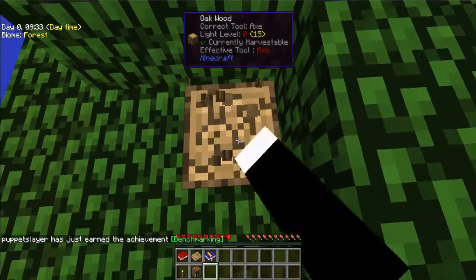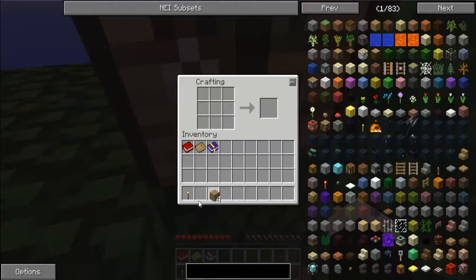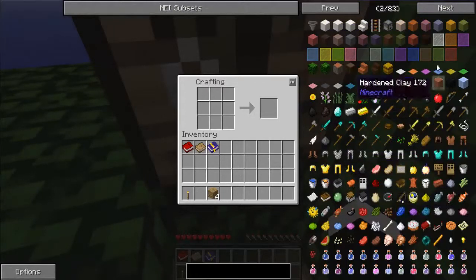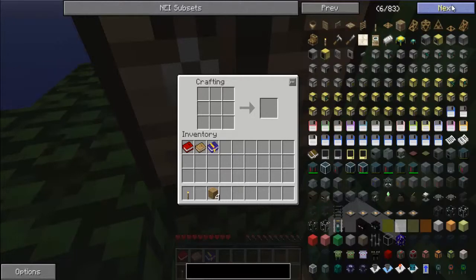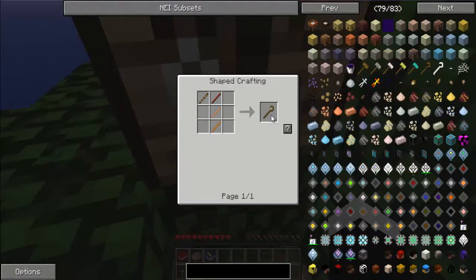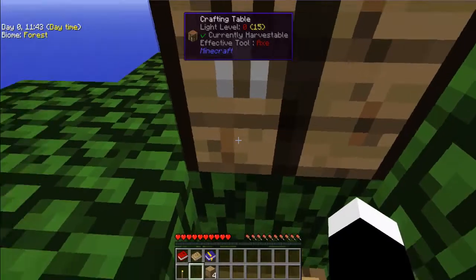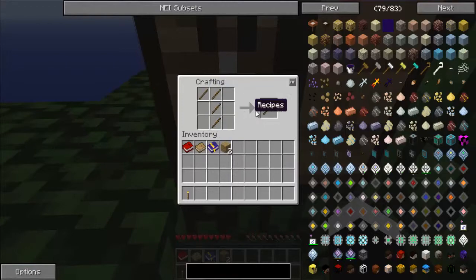We're going to turn this next one into — I think it's called a sieve. No, not a sieve. I don't know. You'll see here though. We'll just keep scrolling through until we find it. A crook! Just some sticks. Okay, guys, I found it — it's called a crook. So what we're going to do is make these into sticks. Bam, a crook.